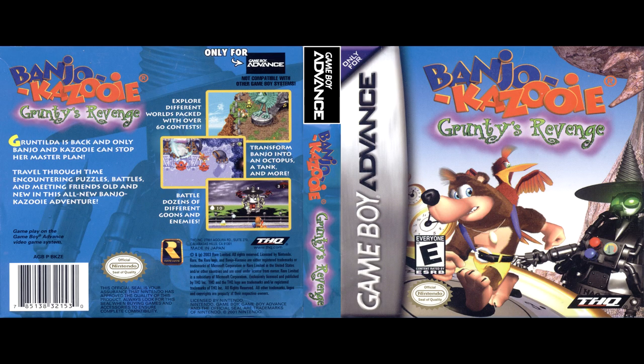Banjo Kazoo Grantees Revenge! Garontilda is back with only Banjo and Kazoo to stop her master plan. Travel through time to find games. Fight and meet new friends in this new Banjo Kazooie adventure. Explore another world filled with over 60 skills. Convert Banjo to ceramic, tank, and more. Fight against different forces and enemies. Play down the Game Boy Advance video game system.